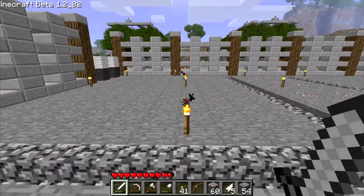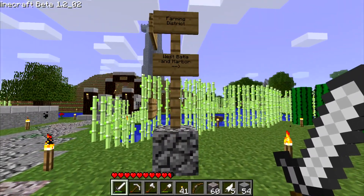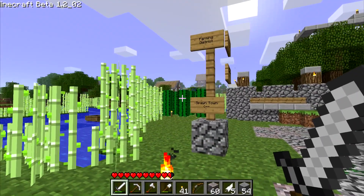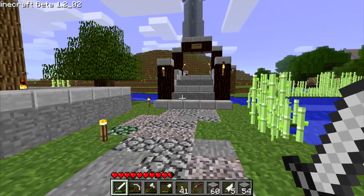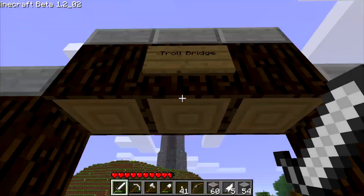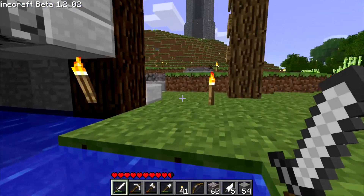I don't know how I got in here. I don't know how to get out. Oh, what's this over here? There we go. Farming district. West Bacia and Harbor. I don't know what that means. Troll bridge! I don't see a troll. Disappointed.